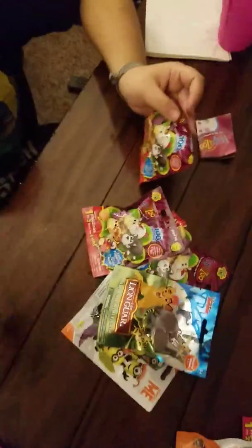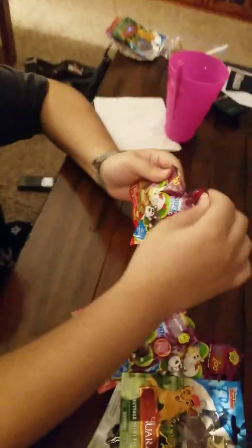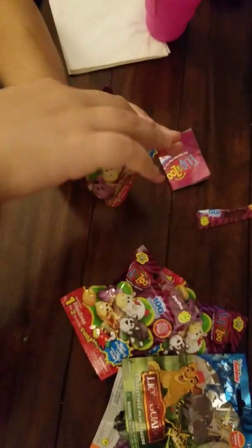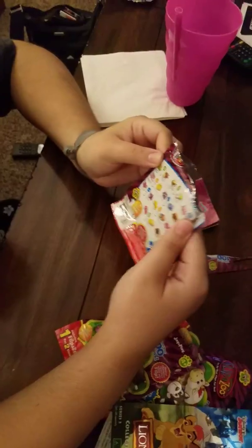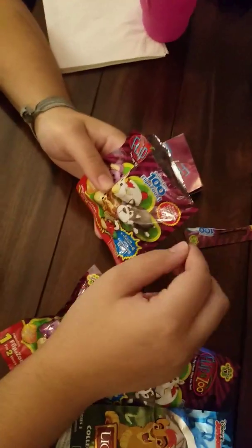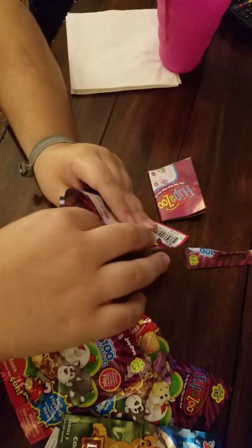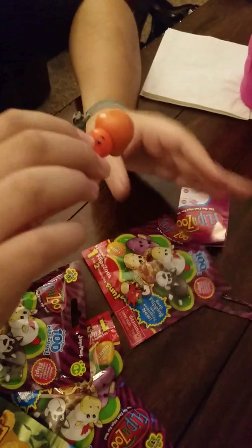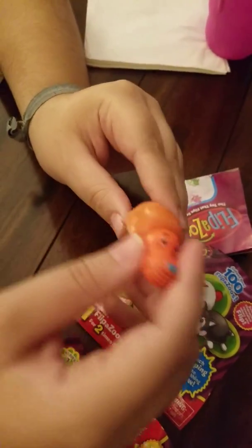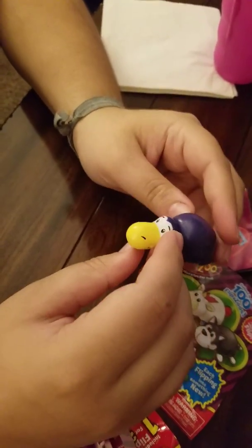We're keeping track of which Flipazoos we have and don't have. There's apparently over a hundred of them, and it shows you on the back what you could get. What they are is a little animal, and then you flip the back of it and it turns into a different animal. So this one, we got an orange — I think they're dolphins — and it flips into, I wanna say, a purple penguin.